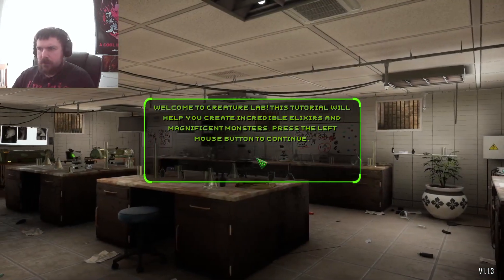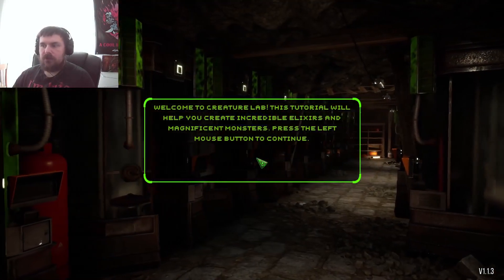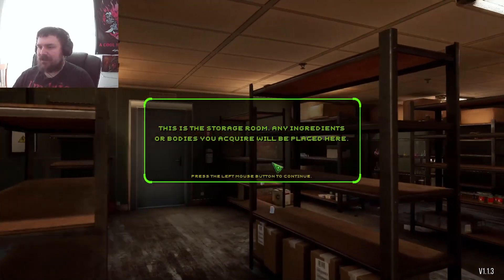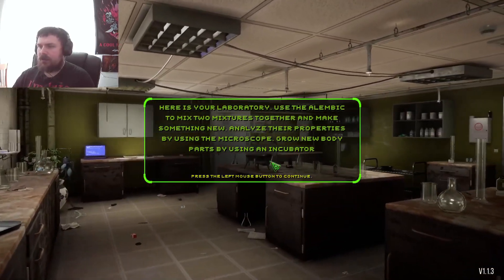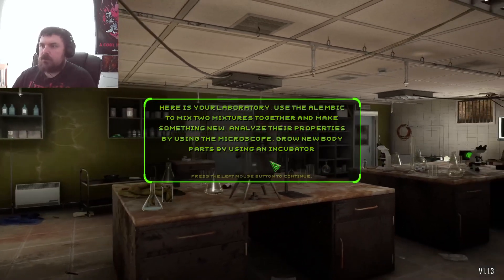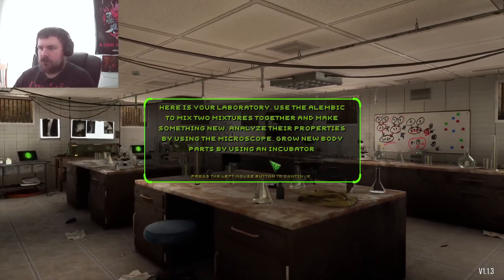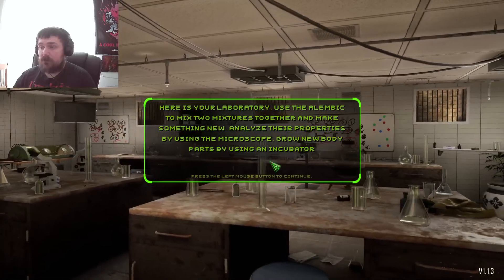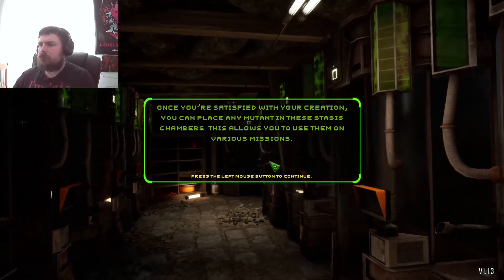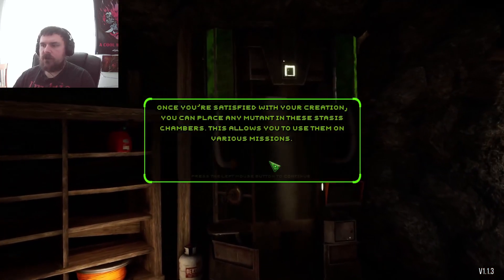Welcome to Creature Lab. This tutorial will help you create incredible elixirs and magnificent monsters. It's the storage room — any ingredients or bodies you require will be placed here. Here's your lab. Use the Alembic to mix two mixtures together and make something new. Analyze their properties by using the microscope. You can place any mutant in the stasis chamber, which allows you to use them on various missions.